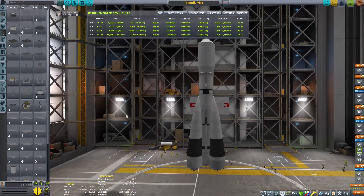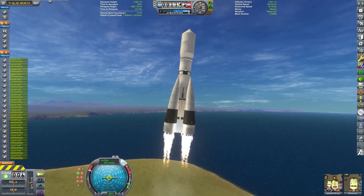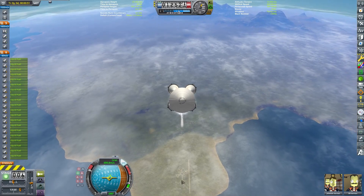When I was a new player, I used to way over-engineer my rockets — my MUN rockets would cost 150,000 funds. Now they are much simpler designs, and this little thing is able to easily go to the MUN and back.